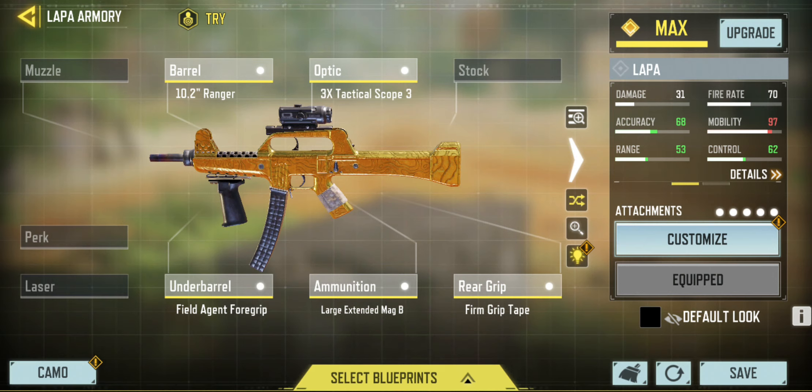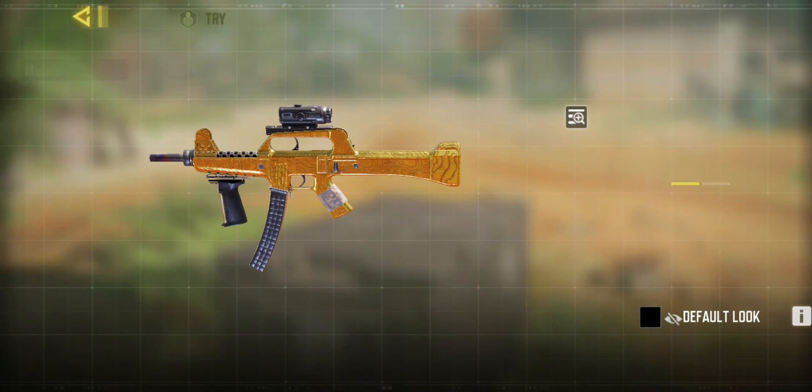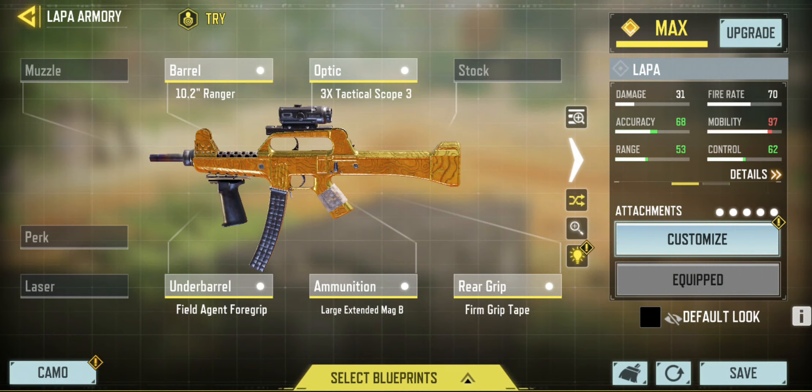And here is the controversial but essential choice for your headshots and longshots — it's the 3x Tactical Scope 3, which gives you a zoom-in effect so you can really zoom in to get those headshots. This is the loadout to use for headshots and longshots, and we're now going to see it in action.